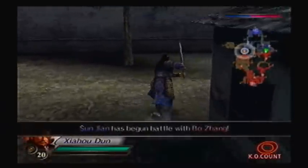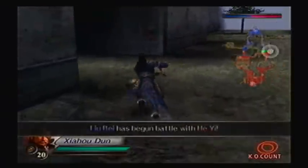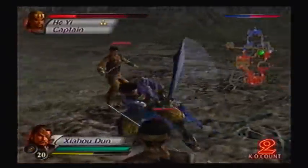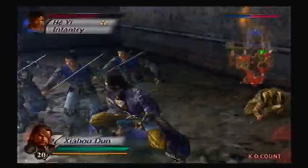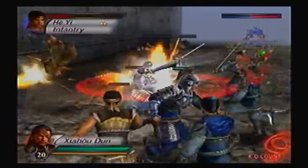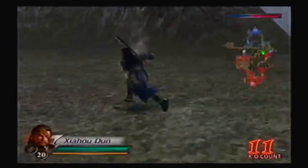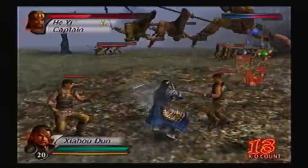The only difference from the Wu playthrough is where you start. When we were the Wu forces, we were on the west side of the map; here, we're on the east side. Xiahou Dun uses a scimitar sword — two hands, very long blade — so he's actually going to move a little bit faster than Huang Gai, who uses a club. He usually swings horizontally, giving you a bit more range. Our bodyguards also get a nicer color — blue with silver.